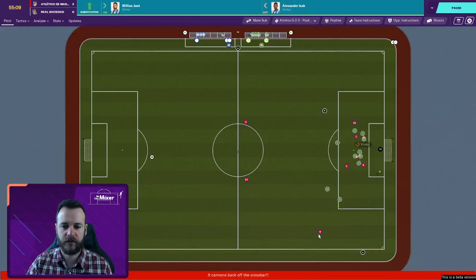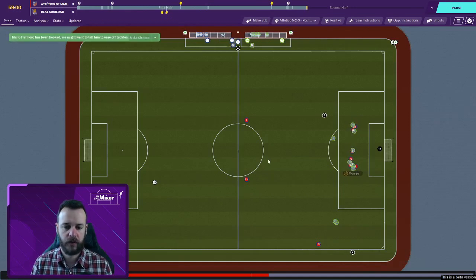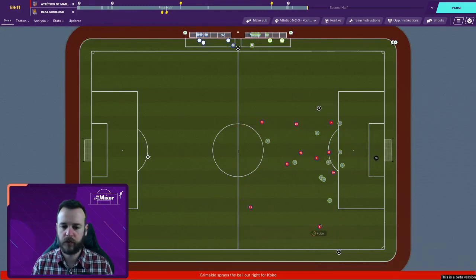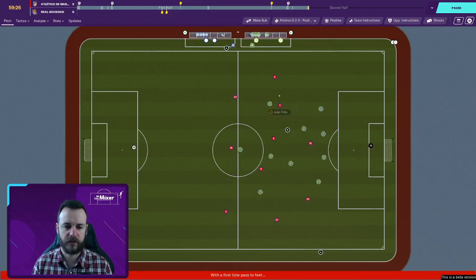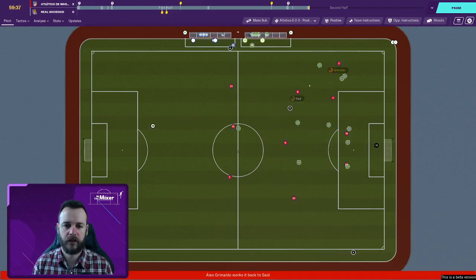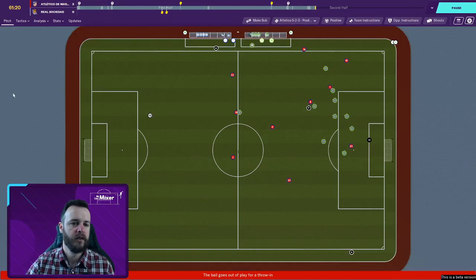Deep ball from Koke, Vitolo again with the header — hits the crossbar, scrambled away. Martin Odegaard has come on — still a wonderkid, still looks decent, hasn't quite hit the heights expected. I'm not sure if he's permanently at Sociedad or still on loan from Real Madrid. Crossfield switch out to Koke, deep ball back towards Trippier, we're retaining possession a little better this episode. Jimenez with a crossfield switch towards Hermoso — it's a dangerous place to try but he's done it well.